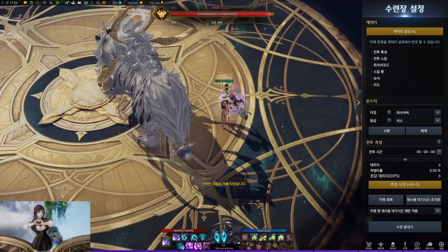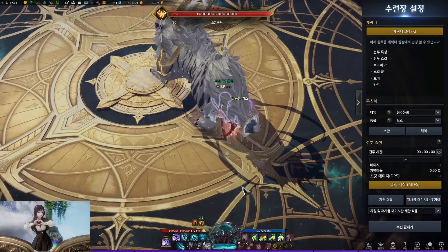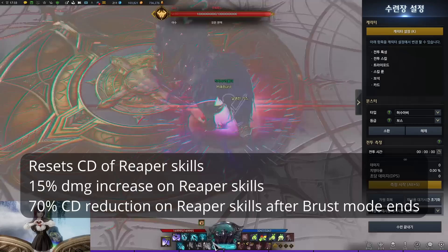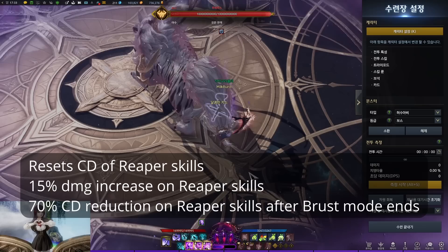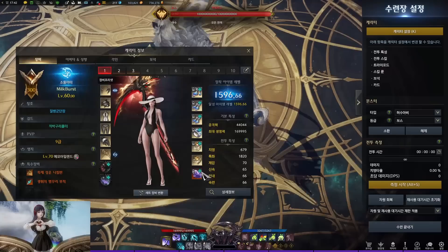There are more options the class engraving provides when you're in berserk mode. When you activate Z, it resets all the cooldowns of the pink skills. During this mode, your damage from the pink skills gets increased by 15%. And also when you use the three skills and end the berserk mode, your cooldown of the pink skills gets reduced by 70%, so you can tell the cooldowns are already back.